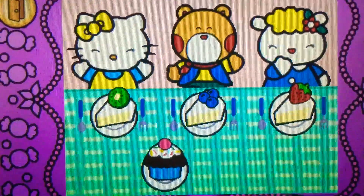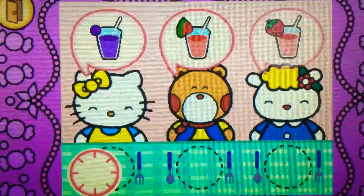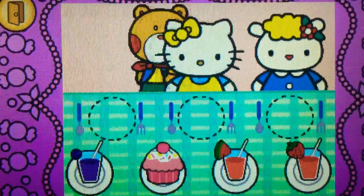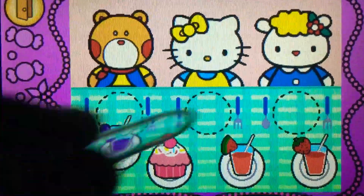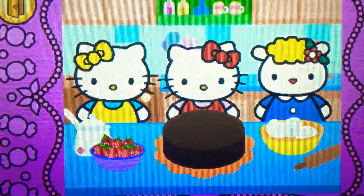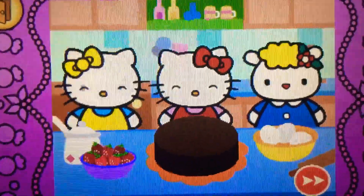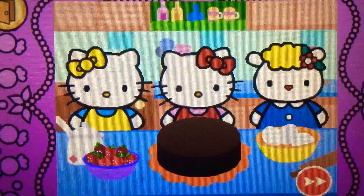Brilliant. Watch carefully. Remember what each guest wants before the time runs out. Drag the correct food or drink to each character. Perfect. Yum. Hello Kitty and her friends think the food is delicious. Hello Kitty and her friends would like some more.